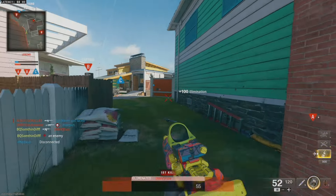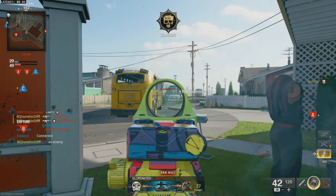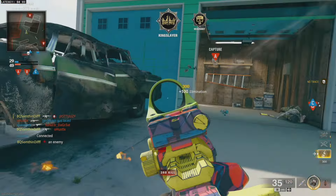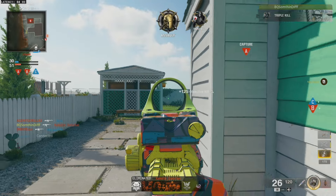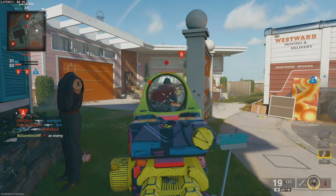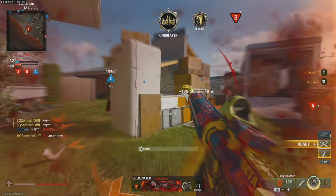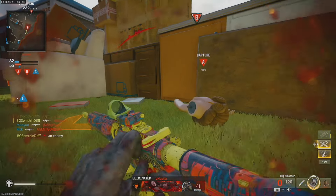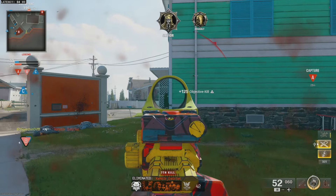That's going to do it for the XM4 gun guide. I truly think the XM4 is one of the best guns in the game right now, and it's very easy to use right from the get go, which is what you want out of a default assault rifle. If you're looking for an easy to use weapon that will outclass a lot of weapons in this game, use the XM4. Let me know in the comments what your favorite XM4 build is, and I'll catch you in the next video.